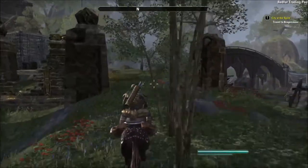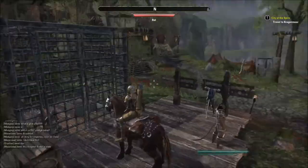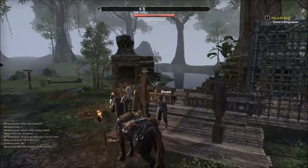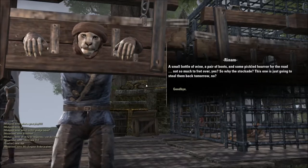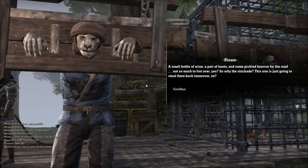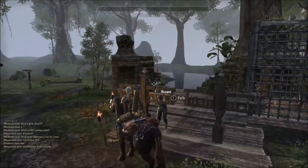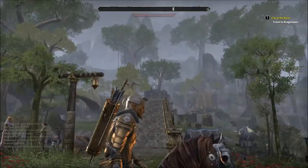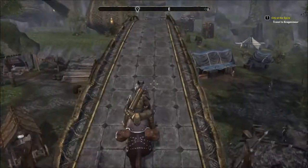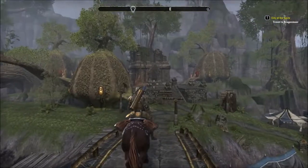What is that object? It's a cage. Anyway, what's this guy in the stocks? A small bottle of wine, a pair of boots, and some pickled horror for the road — not so much to fret over. So why this stockade? Ruins all over the place, isn't there. Build a bridge — why do you have a bridge over here? Just run around.